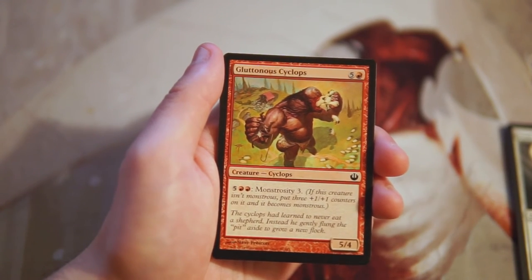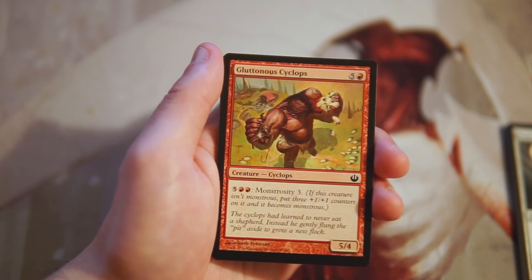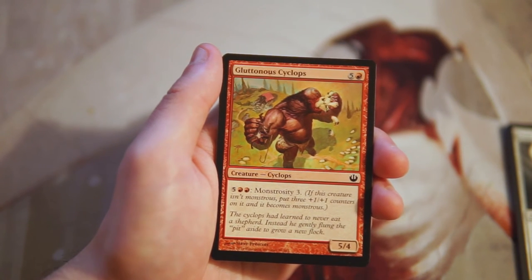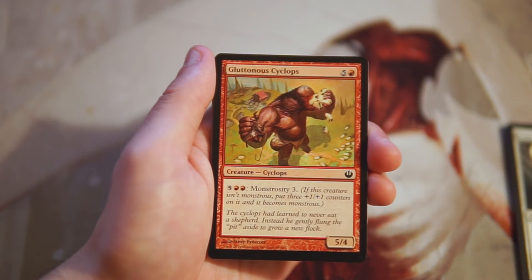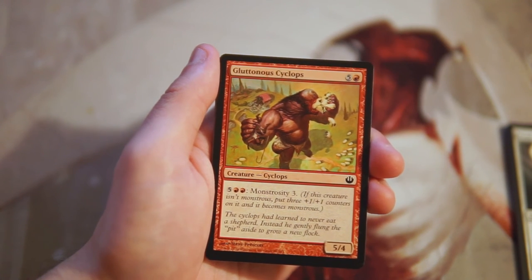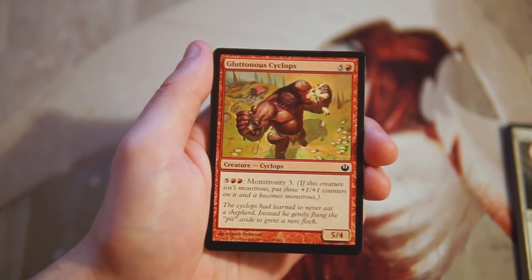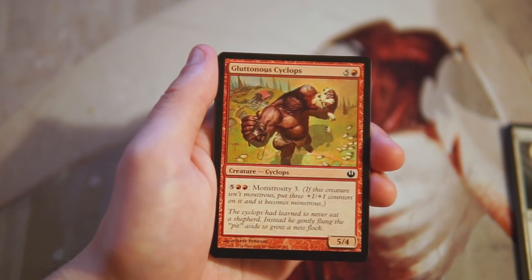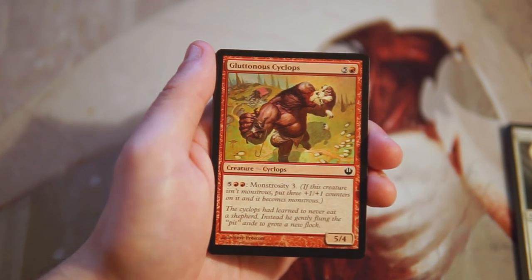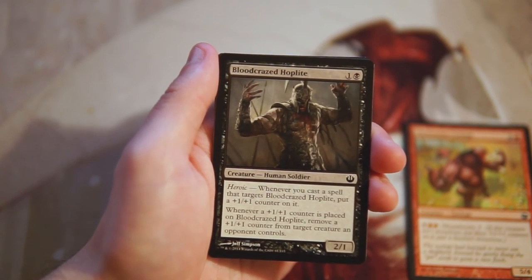Gluttonous Cyclops is a 5/4 for five and a red with Monstrosity 3. If you pay five and two red, you put three +1/+1 counters on it making it an 8/7. Yes, it's very mana intensive, but it's a great bomb and gives you a mana sink if you don't have anything else to do. So far, this is definitely the pick in my opinion.